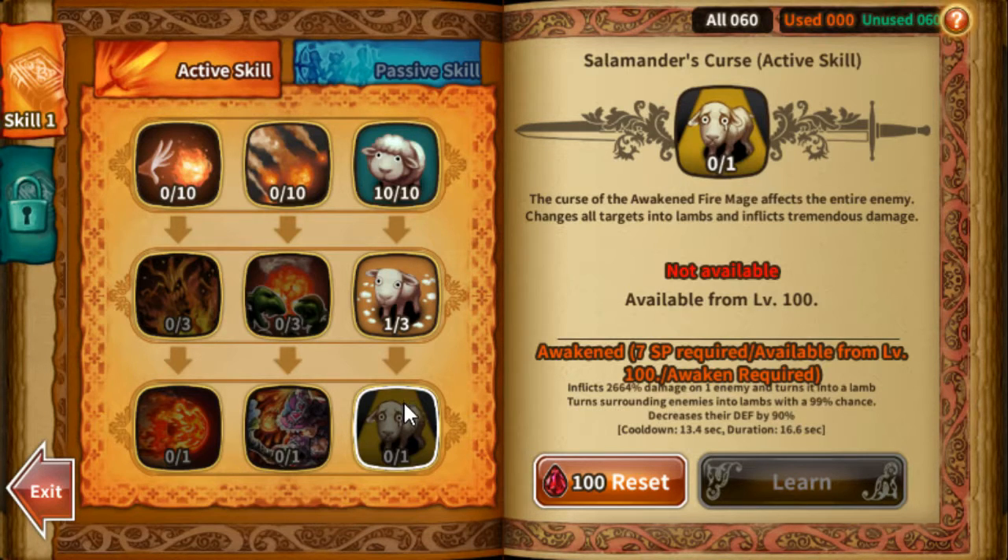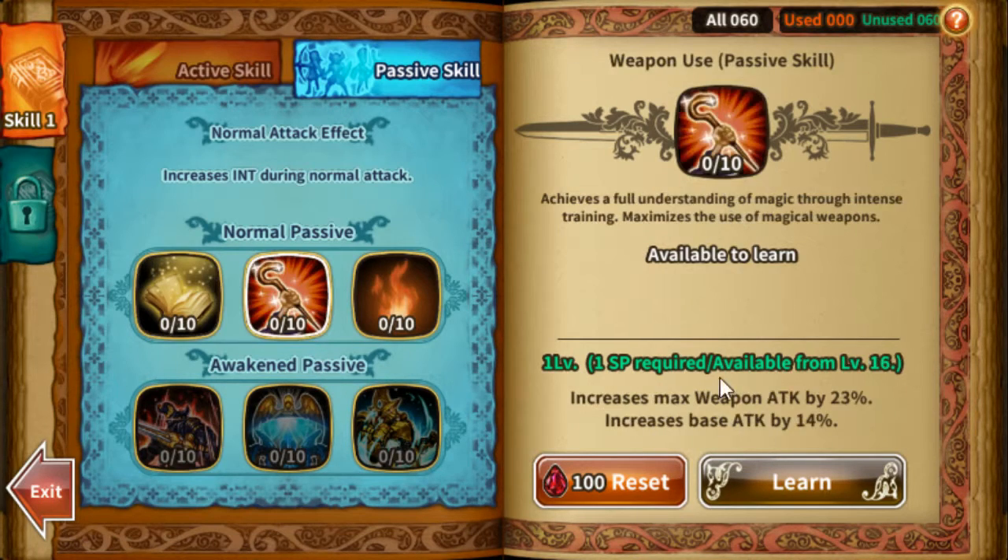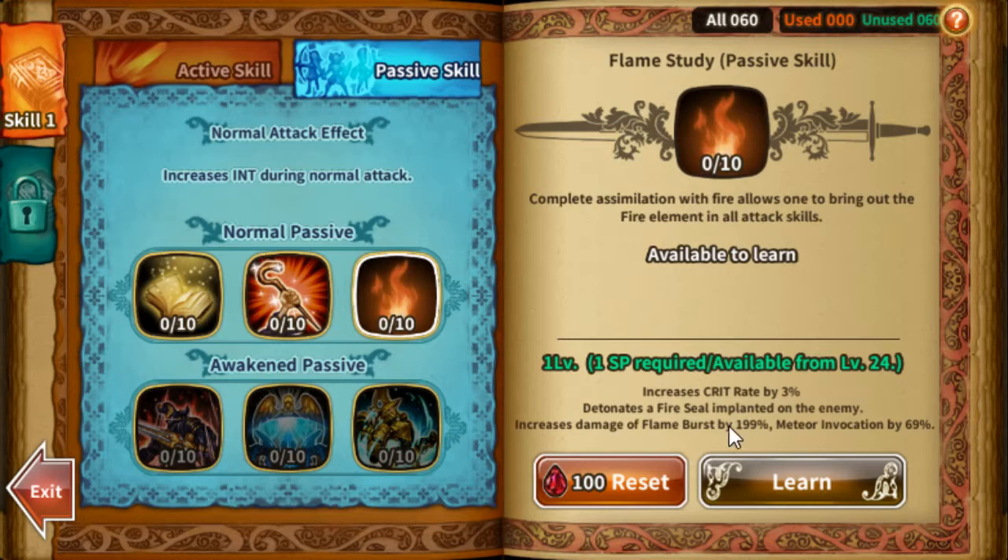As for passives, we have the INT increase for you and your party, weapon attack and base attack increase for only yourself, and also Flame Study, which increases critical rate and increases the damage of Flame Burst and Meteor Invocation. So if you are an offensive mage, this would be a good passive to get.